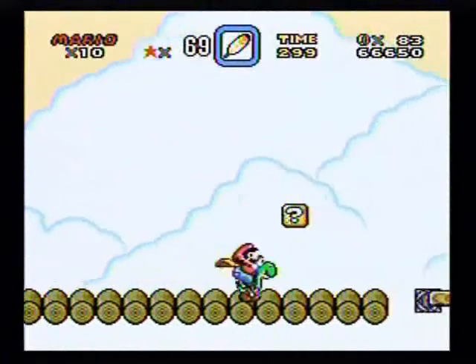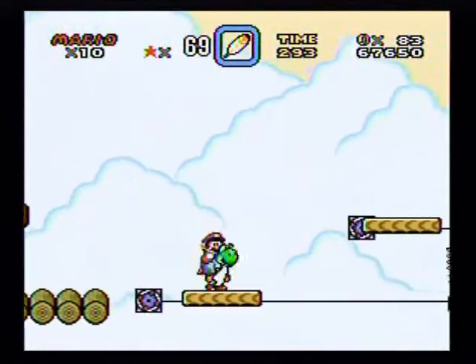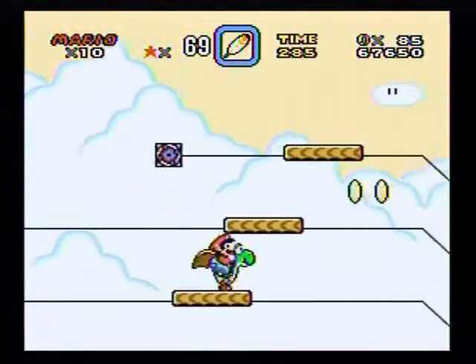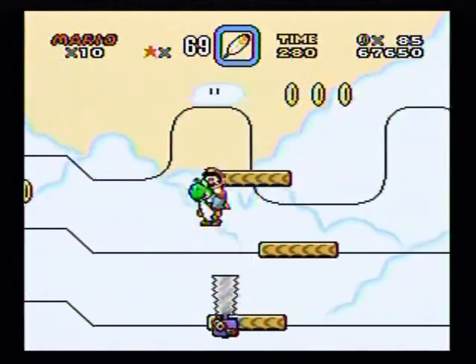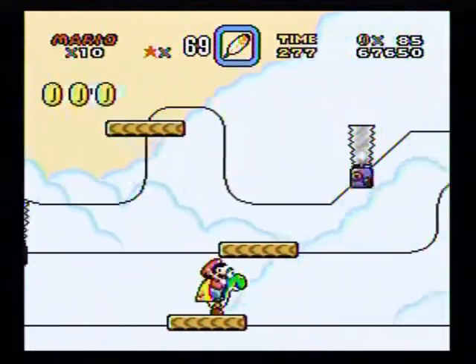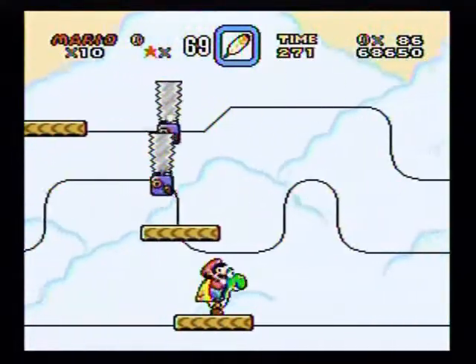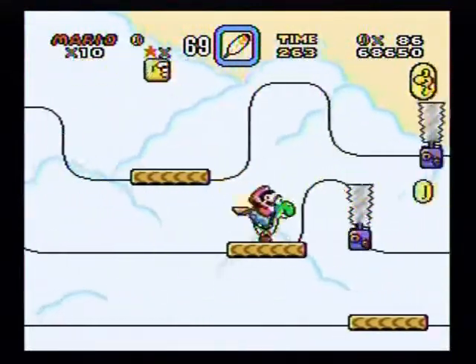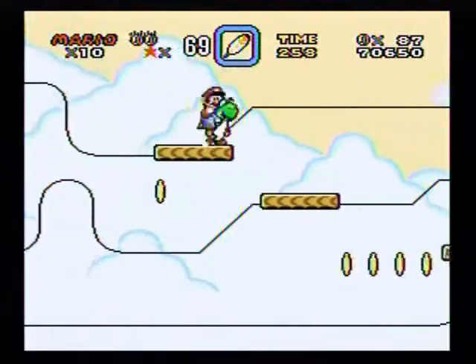Make sure you have Yoshi on this one as well. Already have a cape, so go ahead and activate all three here and get on the lower one. First Yoshi coin. And yes, Yoshi can jump on the saws, so you don't have to worry about getting hit there.